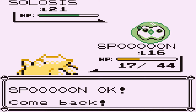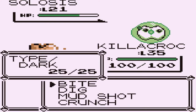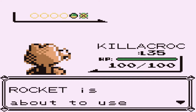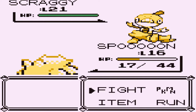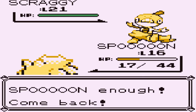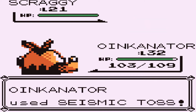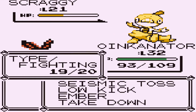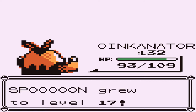Not going to risk it, switching to Killacroc. The Solosis uses Light Screen trying to buff up its defenses, but Crunch wins it. Spoon gets experience and here comes a Scraggy. Switching to Oinkinator - a faint attack doesn't do much, but low kick takes a huge amount of damage. Low kick finishes it off. Say goodbye to Scraggy and Spoon grows to level 17.